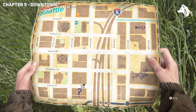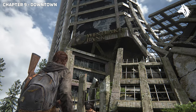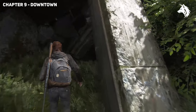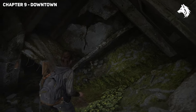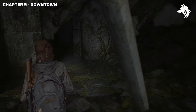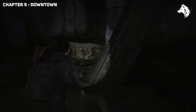Hey everyone, welcome back to this Last of Us Part 2 Remastered guide video. There are 12 weapons to find across the 44 chapters of the Last of Us 2 Remastered, and finding them all will get you the High Calibre Trophy. I will also cover the few weapon upgrades that you can find in-game in case you need those as well, and we're going to start the video with the first weapon on the list, which is the Pump Shotgun in Chapter 9 Downtown.